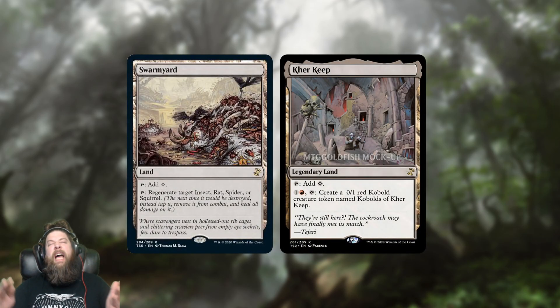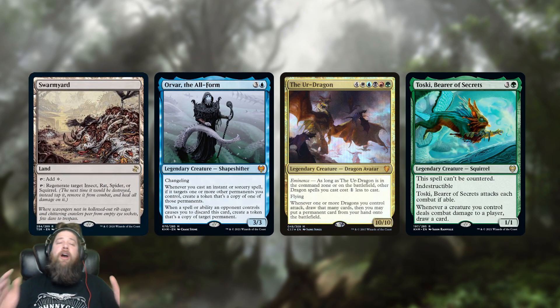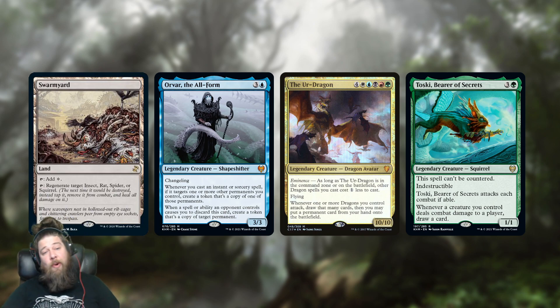We also got a couple of not-quite-as-good-as-Urborg land reprints. Swarmyard doesn't see that much play, but it hasn't been reprinted very much — it was in a Secret Lair, so it's like $12 to $15. Caretaker, not super expensive, only a couple of dollars. Swarmyard mostly shows up in Changeling-themed decks like Orvar — technically Orvar is an insect, or a rat, or a spider, or a squirrel, so you can regenerate it just by tapping Swarmyard, which is nice. It also shows up in tribal decks usually headlined by the Erdragan, and now thanks to Toski we have actual squirrels to protect as well.